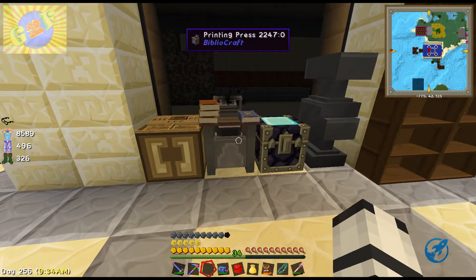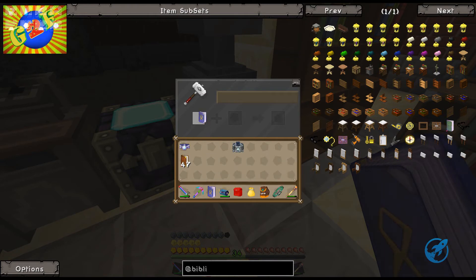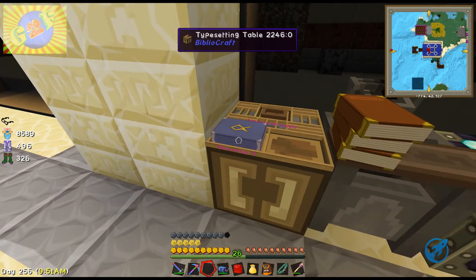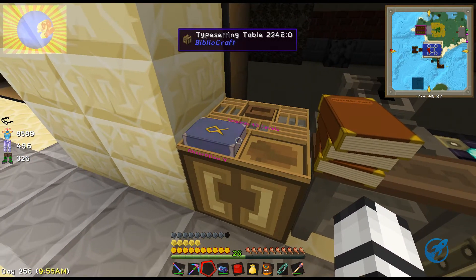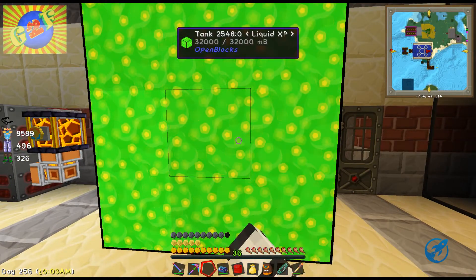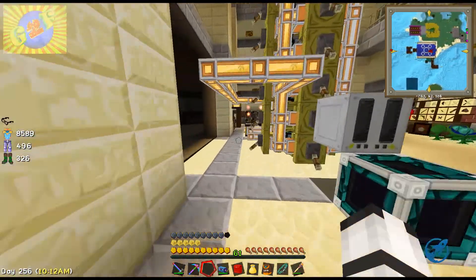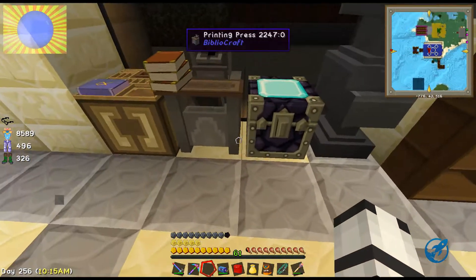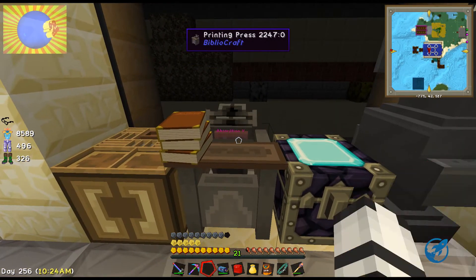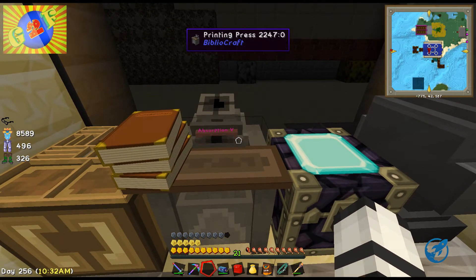I have two absorption four books and I'm gonna combine them in the anvil - that will give me absorption five. Now I'm gonna do the same with this absorption five. I need 40 levels of XP. Have you dumped all the XP you have in the tank? Yeah. Have you used all the essence berries? Yeah, good. Let's repeat the process - that will give us three absorption five books.